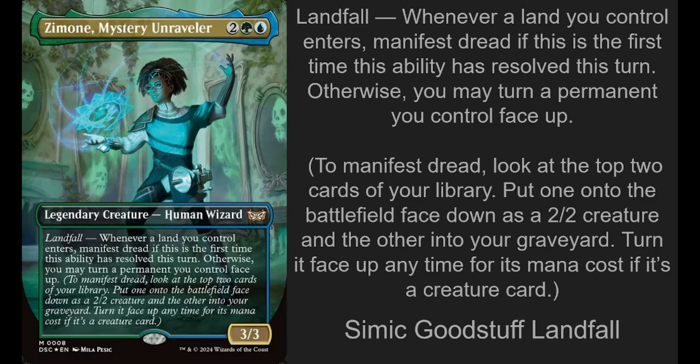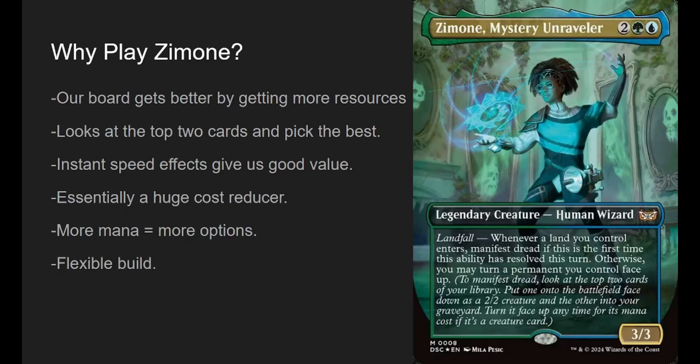This is some good Landfall stuff. Why play Zimone? A lot of reasons — she's really good. Our board gets better and better just by getting more resources. It's an incentive to ramp. The more we ramp, the more lands we have; the more lands we have, the more mana; the more mana, the more things we can do in a turn and the higher mana spells we can cast.